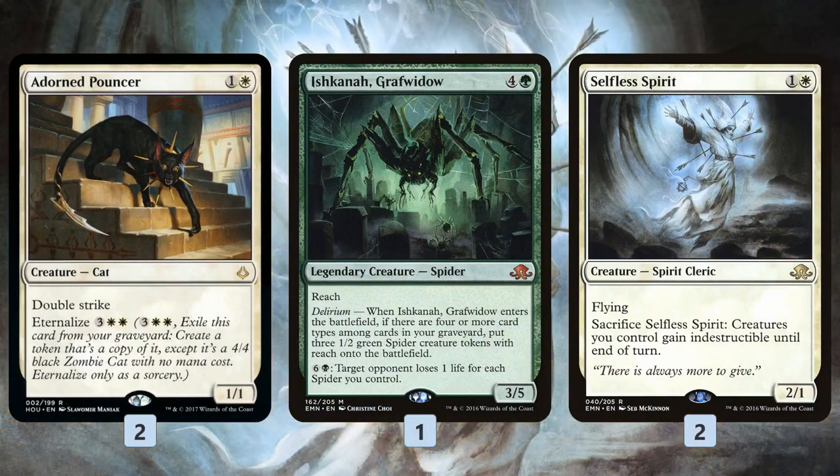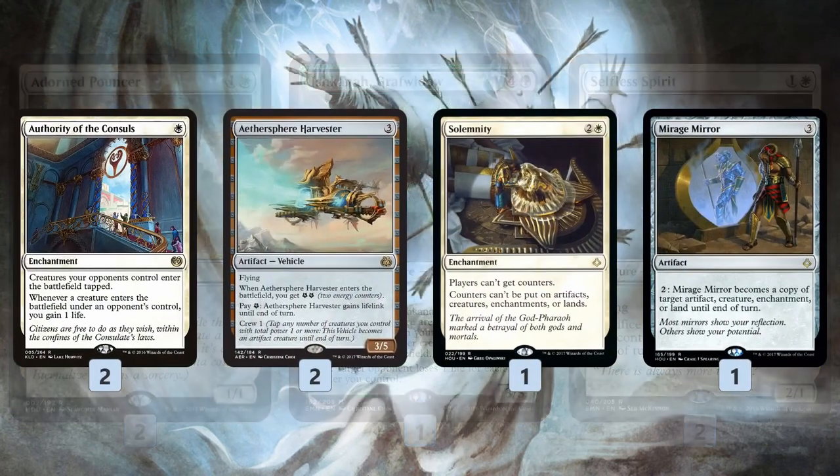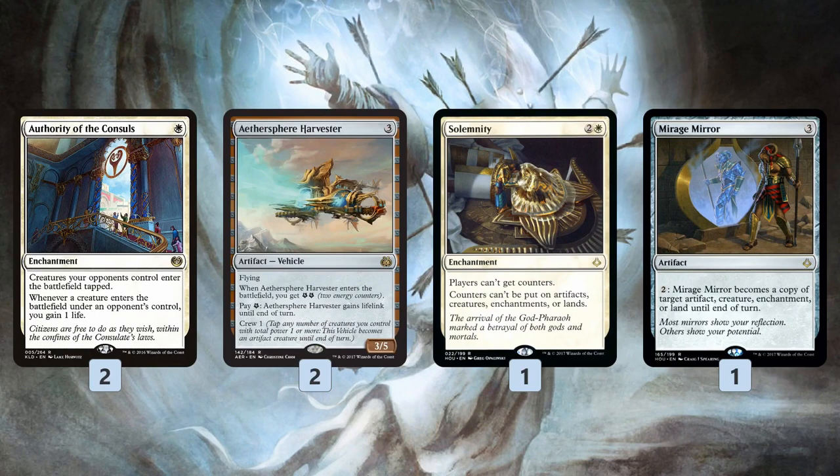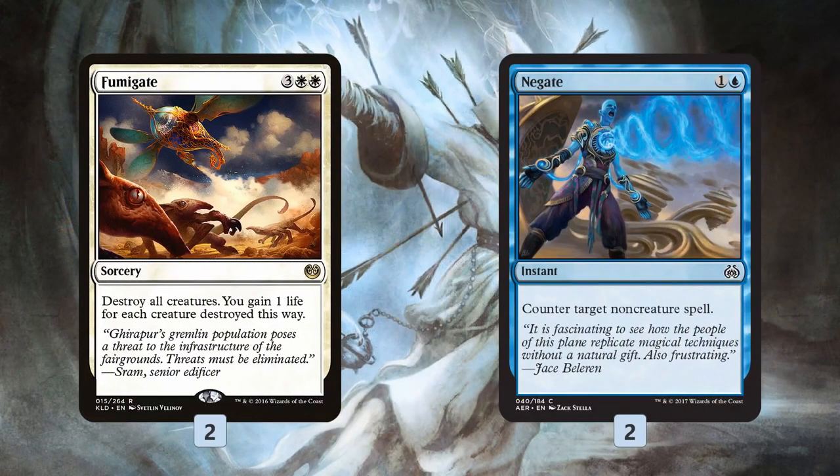As far as the sideboard, we get a couple more token-making creatures. Adorned Pouncer gives us a big double striker for just five mana, maybe two with Anointed Procession. Ishkanah is good at gumming up the board against aggressive decks. Selfless Spirit survives Wraths against Control. Authority of the Consulate and Aethersphere Harvester are primarily for the mono-red matchup. Solemnity is for energy matchups. Mirage Mirror — I'm not really sure of the purpose, but it's a tricky way to copy your Anointed Procession to get more triggers if you're willing to invest a couple mana. Fumigate to Wrath the board, and Negate to fight through control and combo decks.